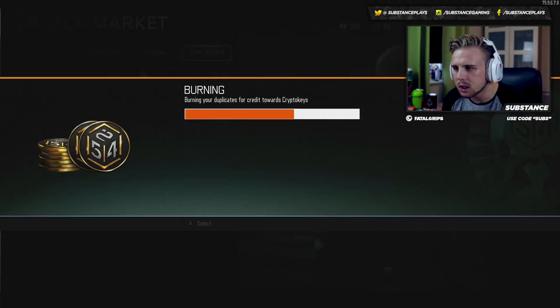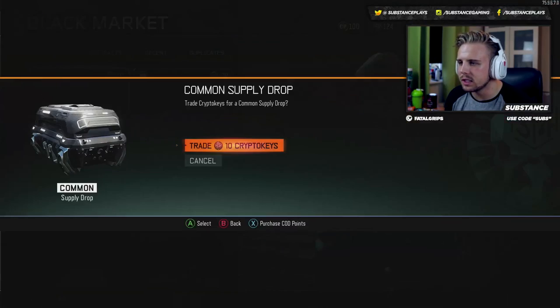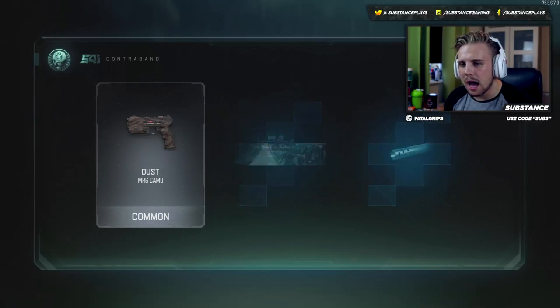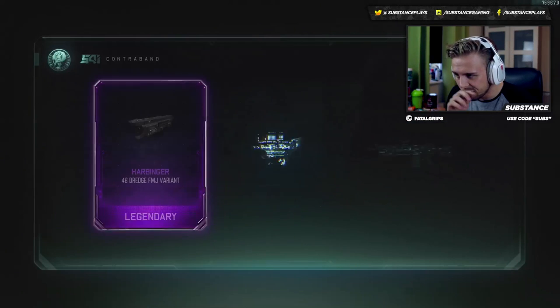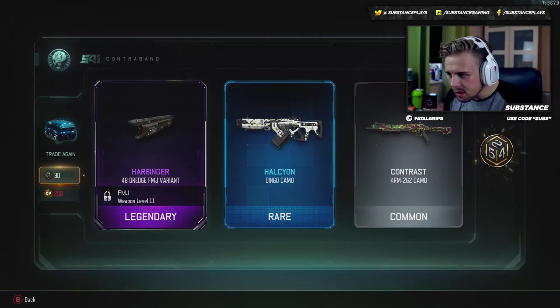No way, I cannot believe that — we got the new LMG! That is insane. I can't wait to get my hands on this bad boy. Let's see if we can just get anything else first with these crypto keys. Because if we can, I'll definitely go and purchase some more card points. I hate purchasing card points because I hate giving them more money, but they keep giving us good stuff to waste it on. And of course, it's payday tomorrow — so why not?